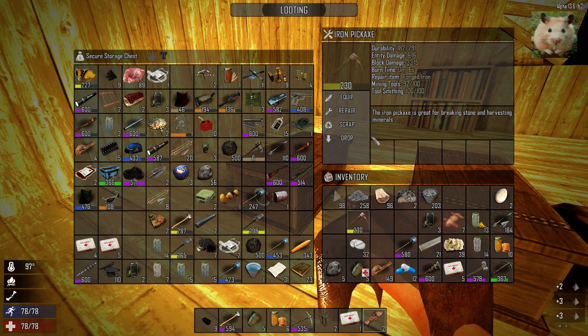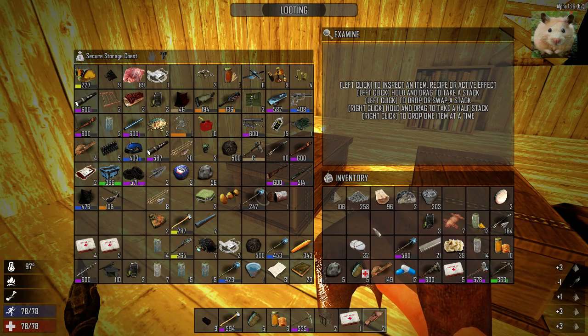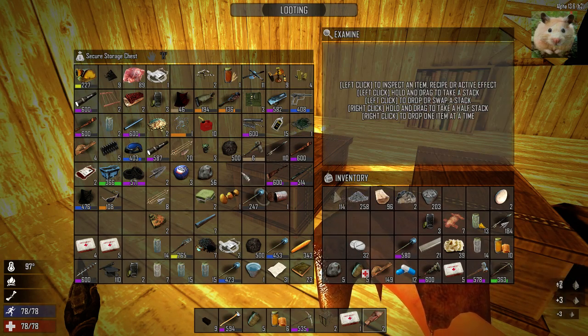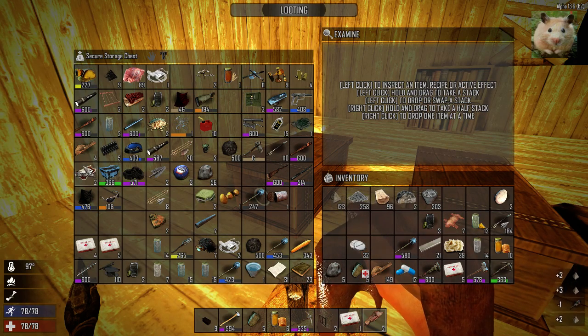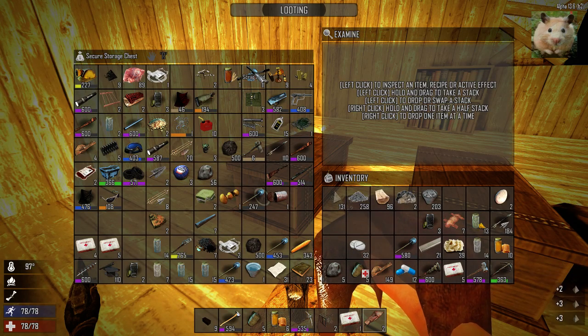Iron pickaxe, we'll never use that. Scrap it. Stone shovel, never use that. Old fire axe, it's 287, we're going to scrap that as well. Wooden club, scrap on that. Throwing that out. Got a little bit of lead here. And bullet casing, scrap brass.